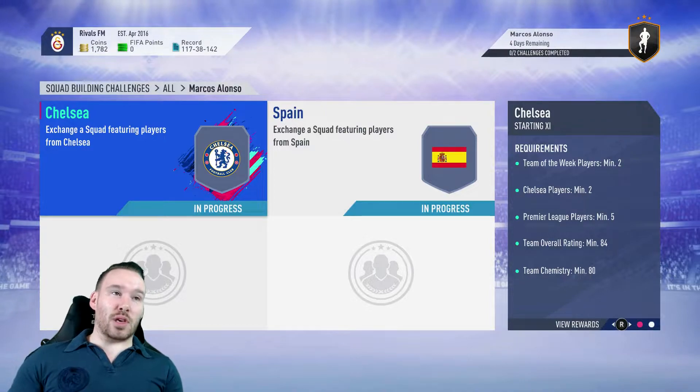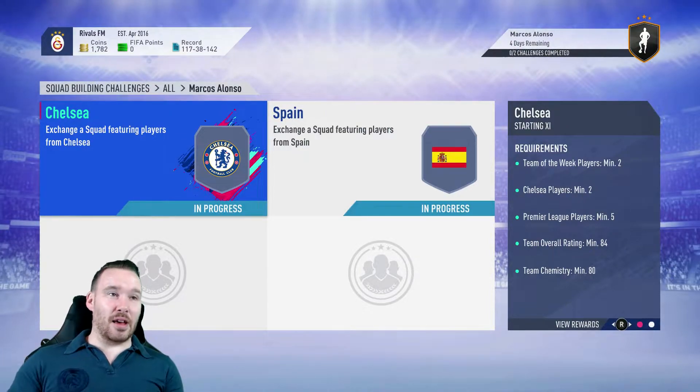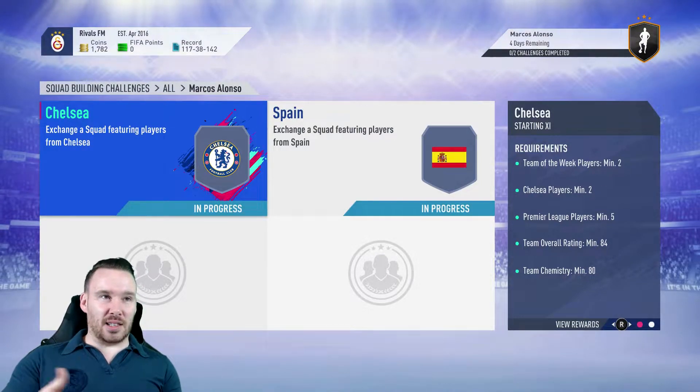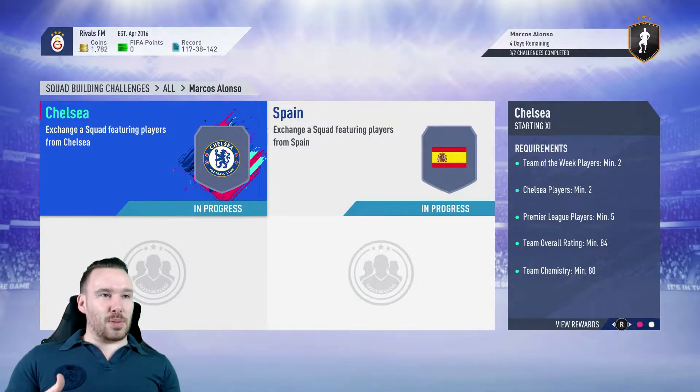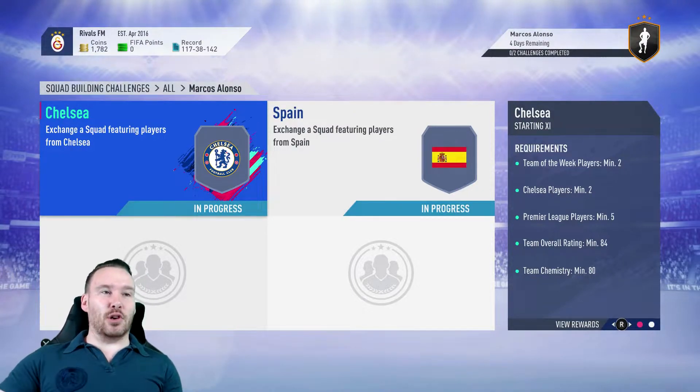For the Chelsea team, you need two Team of the Week players - whatever rating, doesn't really matter, any nationality. It needs to have two Chelsea players, so that's the link there for him. Five Premier League players need to be in there, and it needs to be an overall team rating of 84 with chemistry of 80.